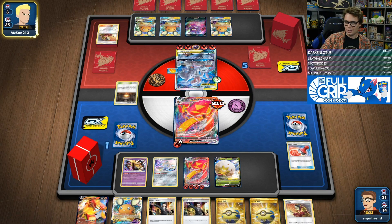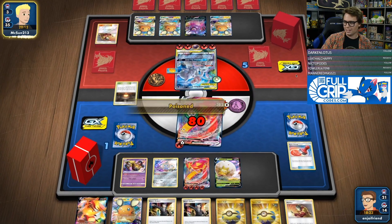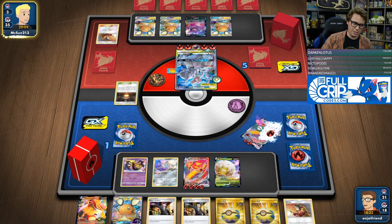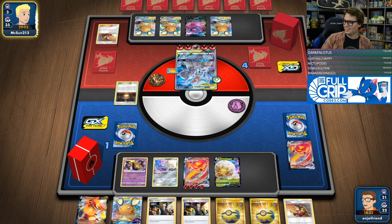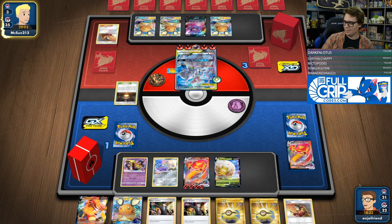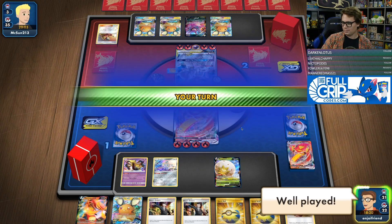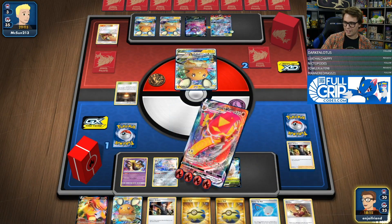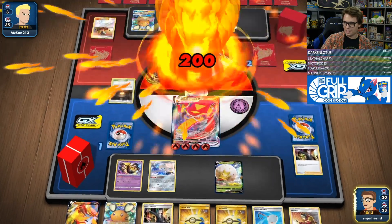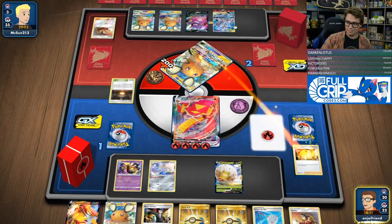Let's see what McSun's got — ton of energy on the Mewtwo, Severe Poison, going to take the knockouts. But we've got Boss's Orders in hand. So we are going to be able to take the game. Boss's Orders to Dedenne, G-Max Sentiferno for game. Fantastic — 200 damage. Feels good. Sentigoar Scorch may end up having its own YouTube video after all.